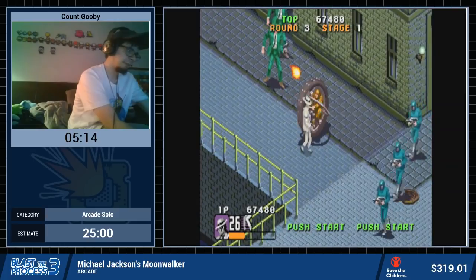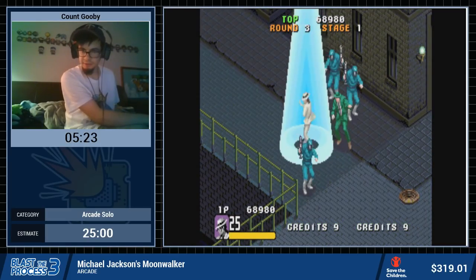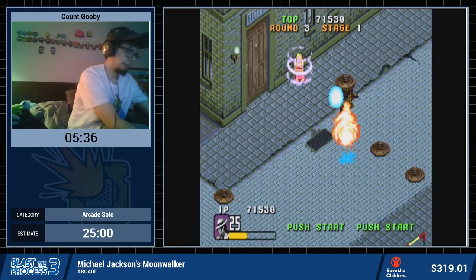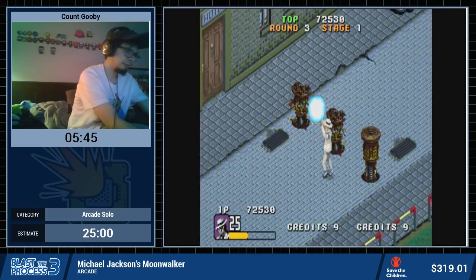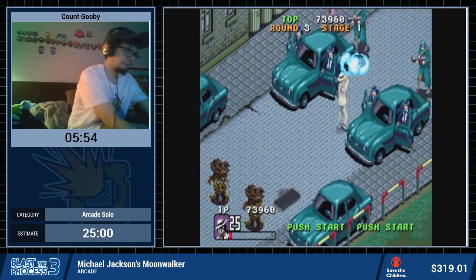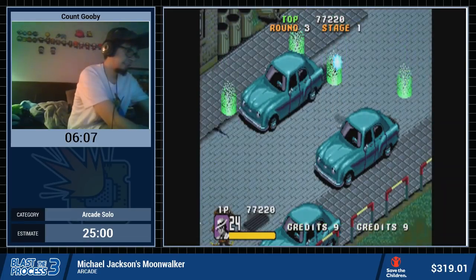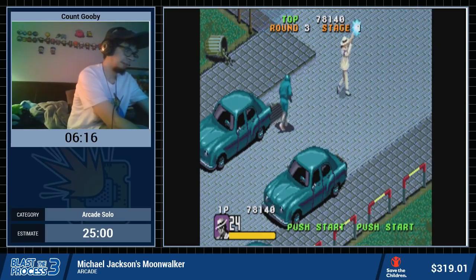We also got these wheel guys — gotta take care of them too. We'll use a dance-off here. I want the enemies to line up nicely so I can hit them all with one laser blast. Sometimes they don't want to do that though, because AI always likes to cooperate with us in speedruns — never has once not cooperated.